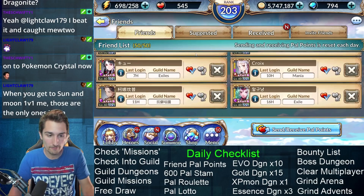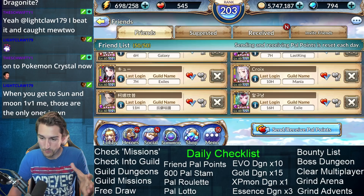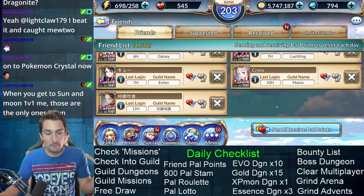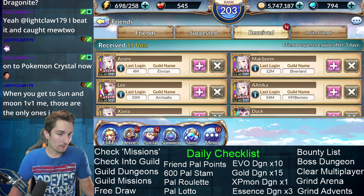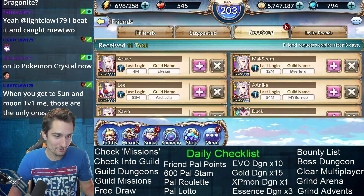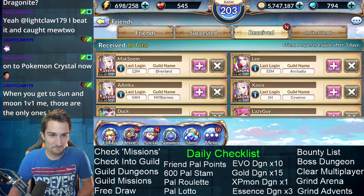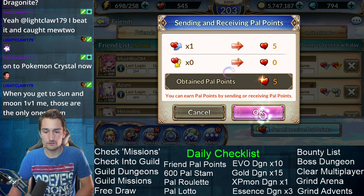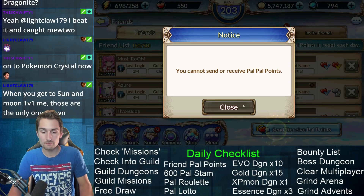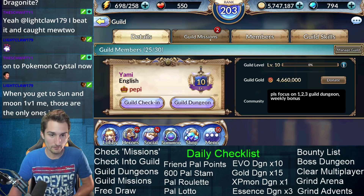I scroll down to the bottom of my friends list and if anybody's been offline for more than 12 to 14 hours, I typically delete them. I always have an infinite number of pending friend requests to replace them with, so it's totally fine. You always want to have 50 out of 50 friends. And if you ever replace a friend, make sure to send and receive pal points again, because you can get another five pal points from that new friend.